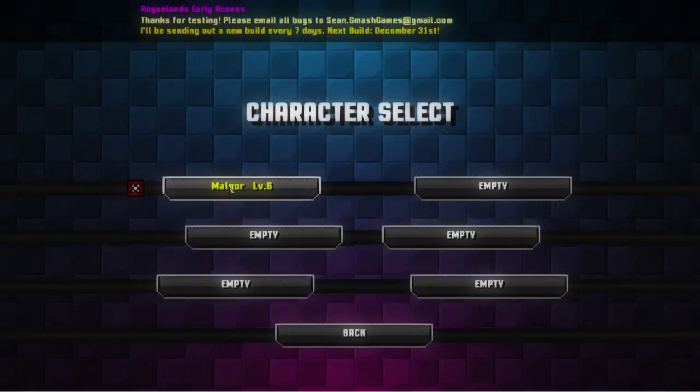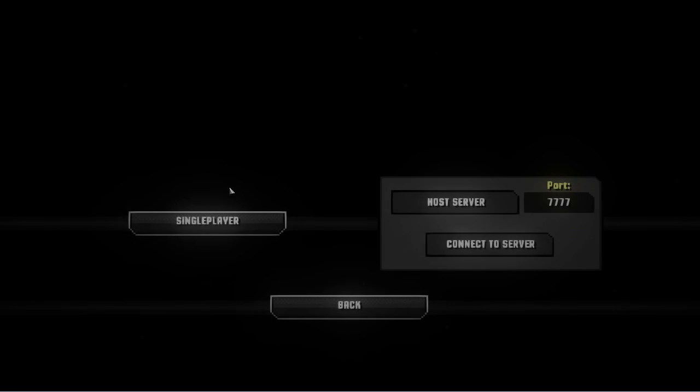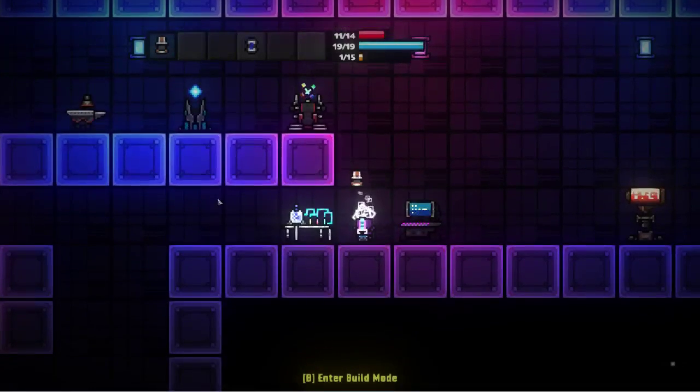I've got an idea to start a game with multiple characters. You can essentially create a ship with multiple characters - your characters don't really affect the ship. It's going through a loading screen one moment.